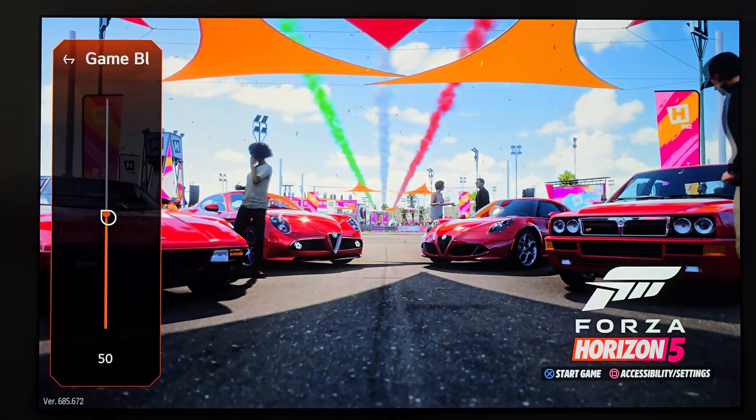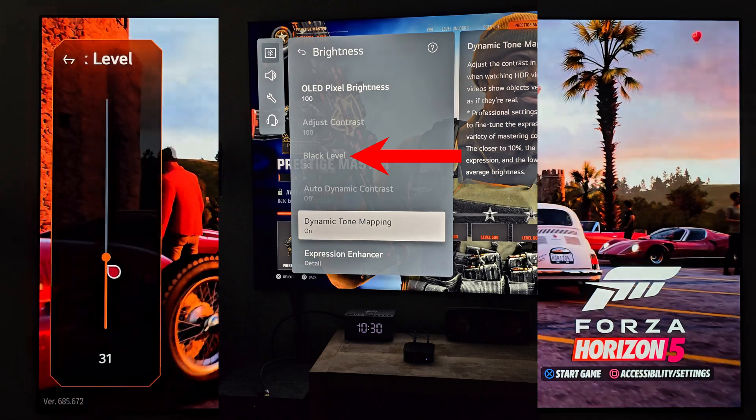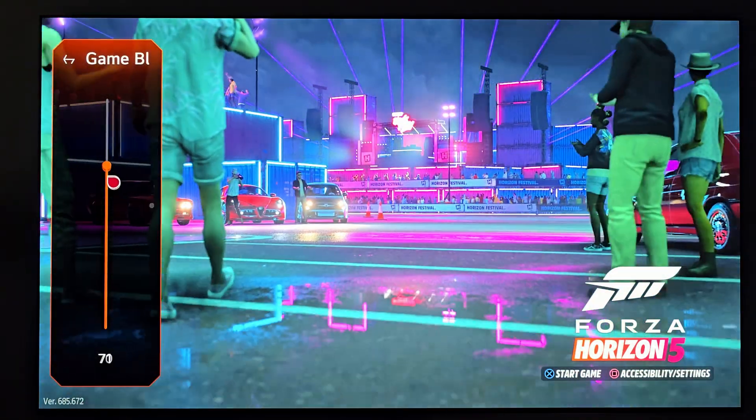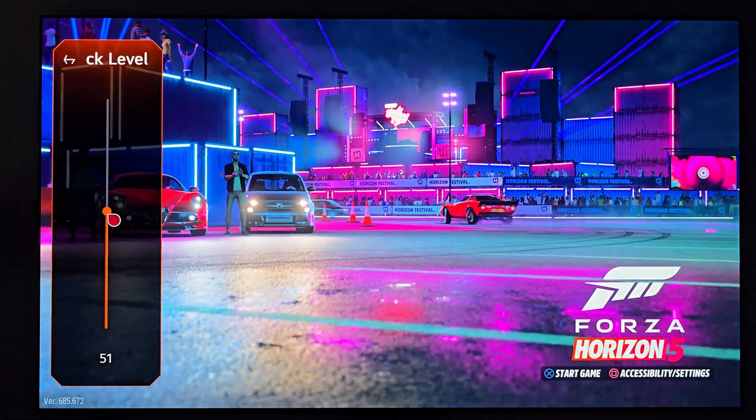Black level — same thing. If you're not happy with the black level performance and want to turn it up or turn it down, you can see how it's impacting this main menu here on Forza. Look at that — as you go back and forth, this is how it should be in all the menus.